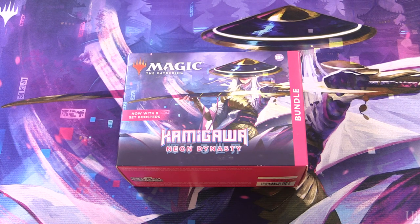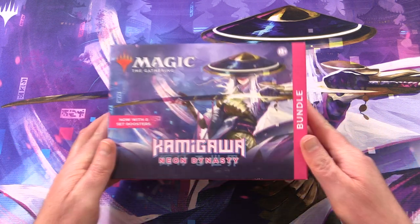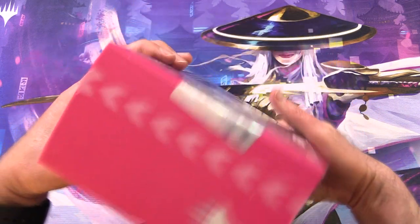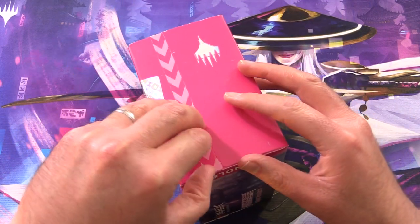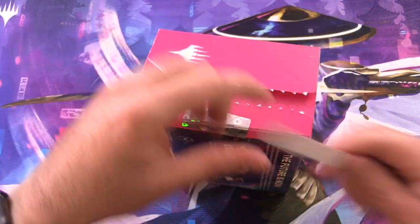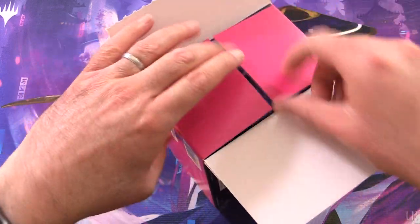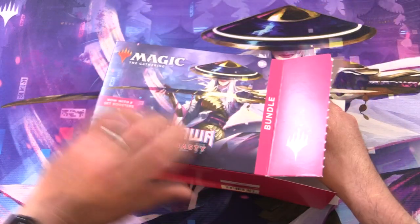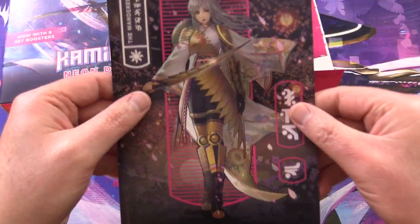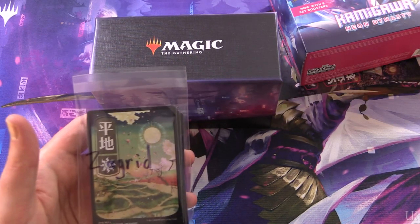Today on MTG Unpacked we're getting stuck into another Kamigawa Neon Dynasty bundle, this time for a patron. So they're getting everything in this box. Let's crack it open — there's a convenient pull tab on the side, actually one on each side, so very environmentally friendly. We've got the flyer, and our patron today is Zagrid.